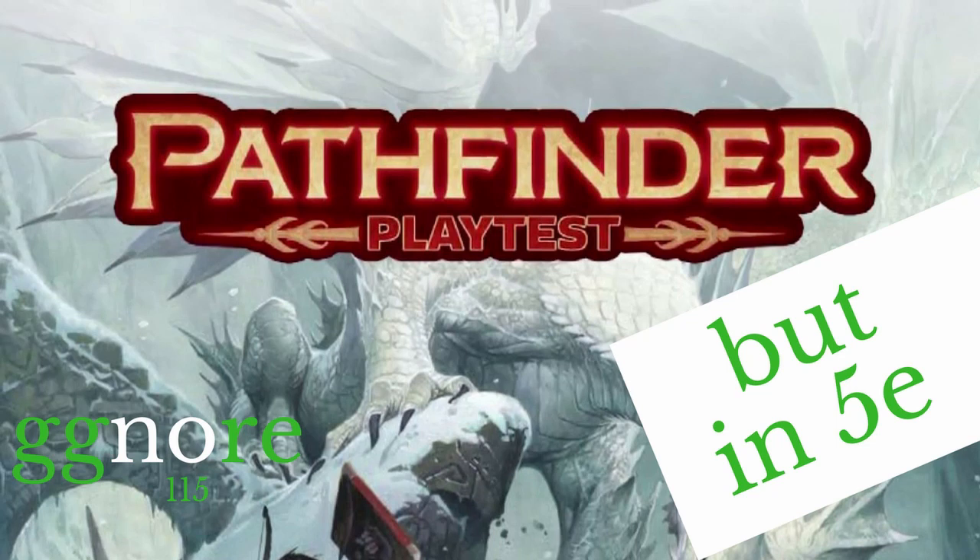Encumbrance uses a slot-based system like Starfinder, which is their sci-fi Pathfinder. You have slots, so you're going to need to write this down. You can carry significant items — things that are reasonably heavy — up to half your strength score before becoming encumbered. So if your strength is 18, you've got 9 slots, 9 significant items before incurring any penalty. After that, up to your full strength score you're encumbered, and if you have 18 strength, your 19th item causes you to be overburdened, meaning you can basically just stumble around. For every 10 small items, that counts as one significant item.